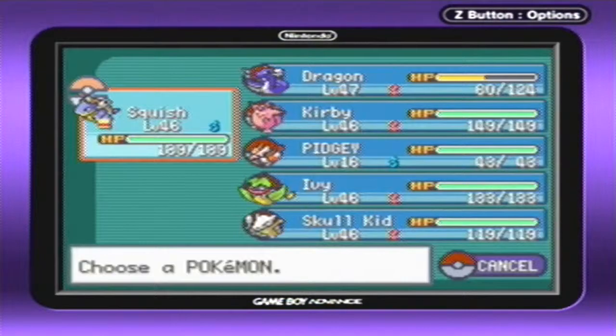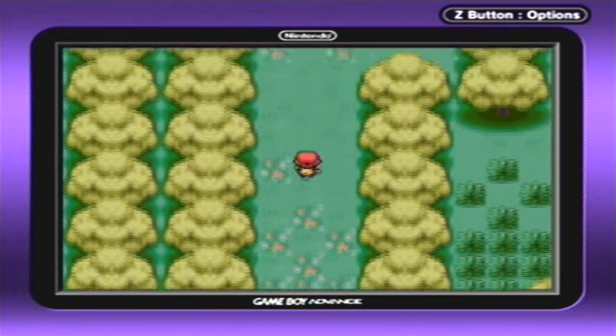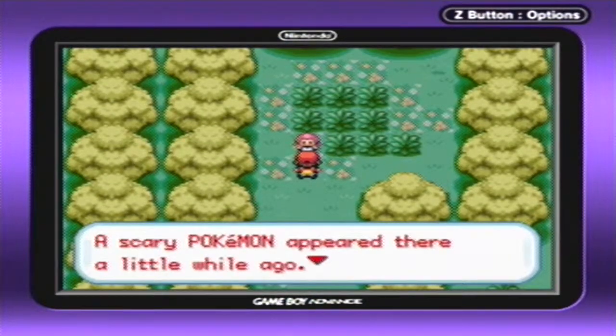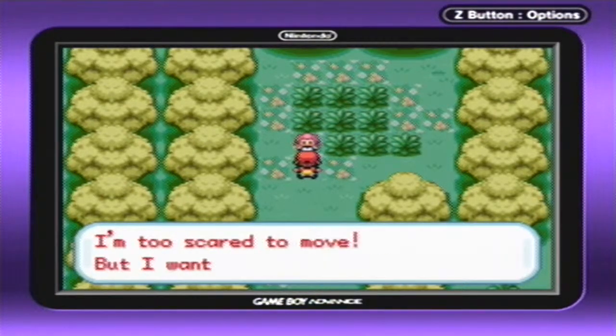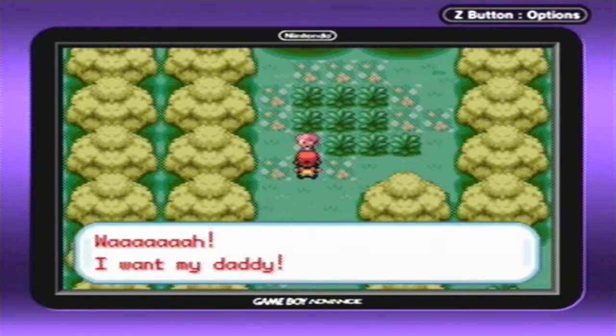Do I have my Pokemon ready for this? Yeah, I think I do. Let's go up here. Oh my goodness — please help. A scary Pokemon appeared there a little while ago. It kept scaring. It made Lostel still scared. I'm too scared to move up, but I want to go home. Oh, here it comes again. No, go away. It's scaring me. I want my daddy!